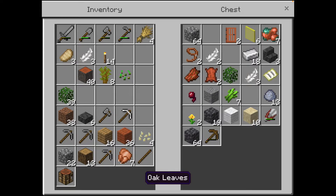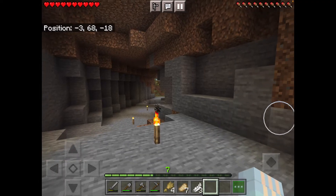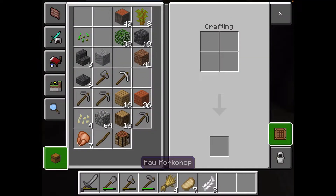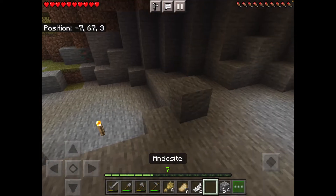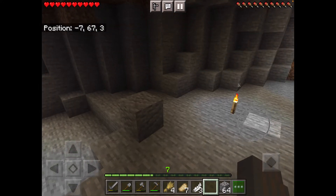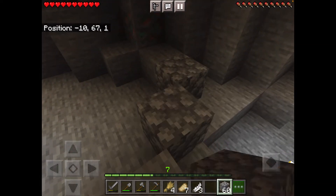I'll probably need these leaves, some deep slate, and I'll take these stairs too. So this is where the storage room is going to be — this cave where we heard all those sounds last episode. My house is already above this. I want to build a wall so there's only one entrance, using andesite and cobblestone, and I want it to be diagonal.